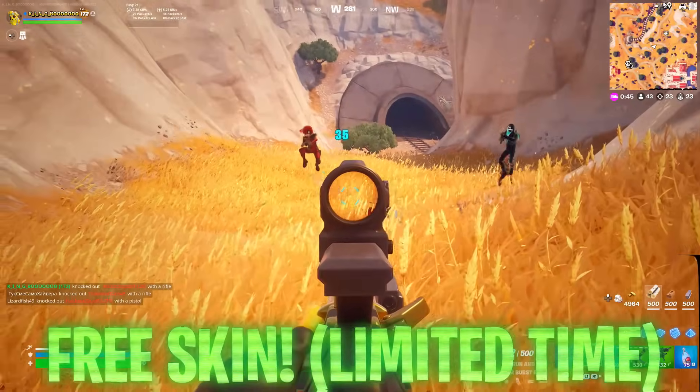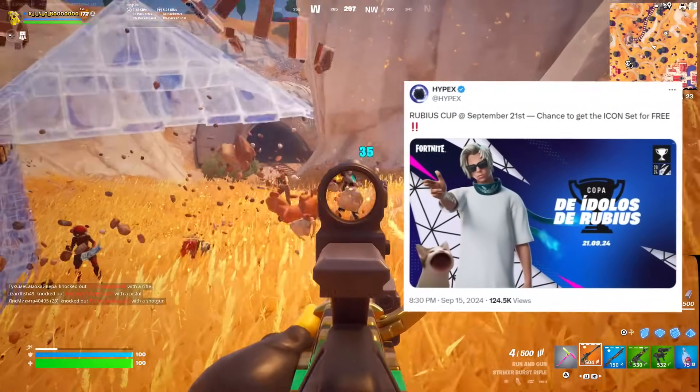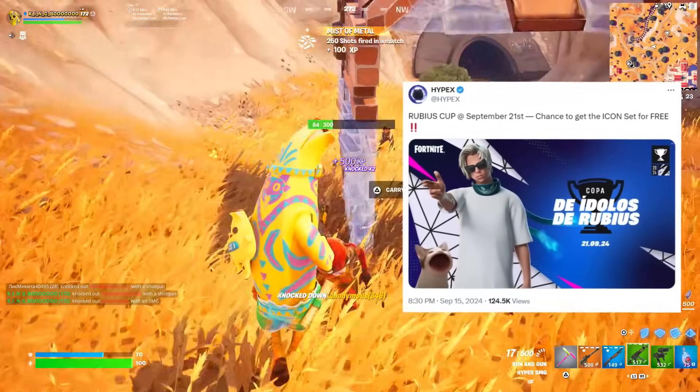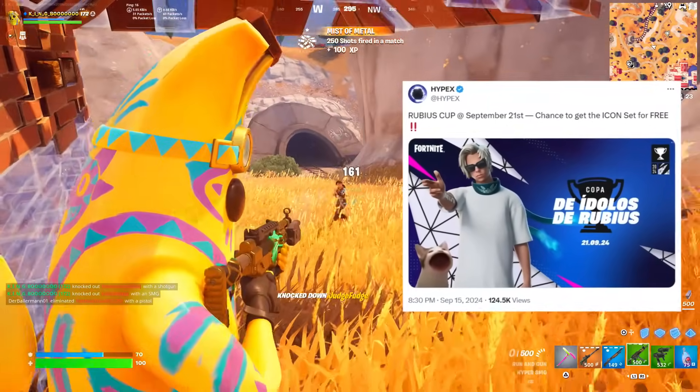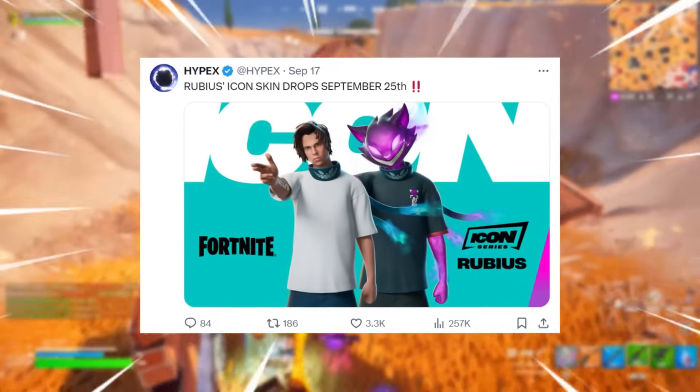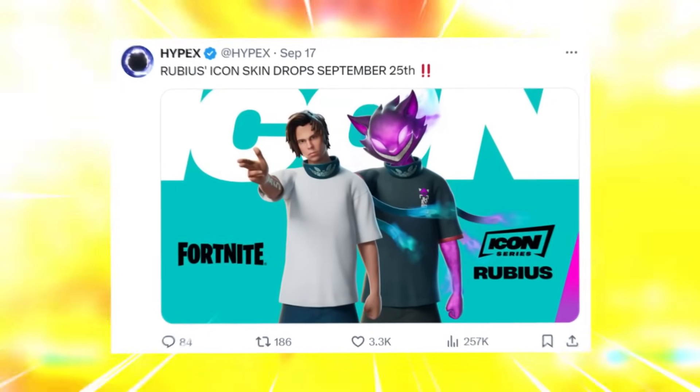Speaking of skins you can get for free — for a very limited time, the Rubius Icon Series skin will have a cup on September 21st. This will be granted to top-scoring players early before it actually rotates throughout the shop on September 25th, as confirmed with the 31.20 update.